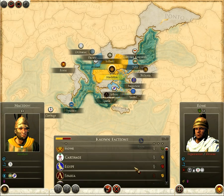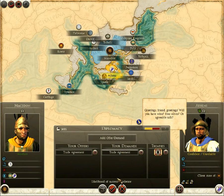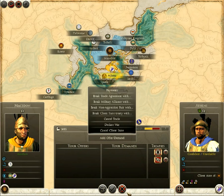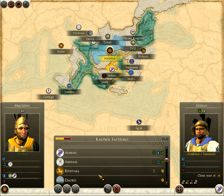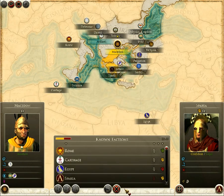Let's see Sparta - they are quite happy with me. Maybe I can isolate the Spartans in some way. They are isolated already - well, that's nice. I have an alliance with the Ardys, and Tillis and Athens are my vassal states.